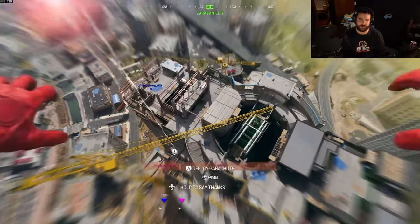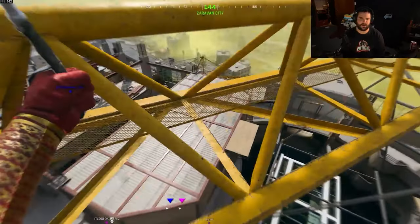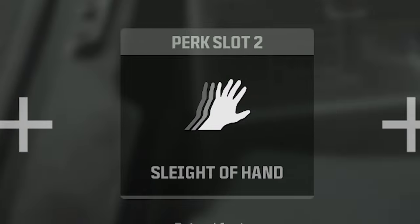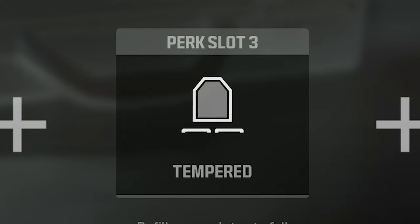Now that you have your guns, let's talk perks and tacticals. First, perks. You need to have Double Time — it will allow you to evade gunfights you don't want to be in or to get ahead of people you're hunting. Sleight of Hand, letting you reload 50% faster, getting you back into the fight faster. Tempered, reducing the amount of plates you use, saving you time by plating with two instead of three, getting you back into the fight faster or to save your teammate.